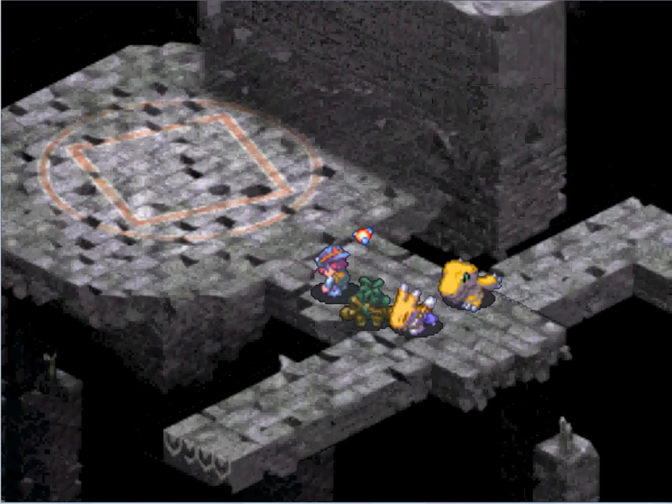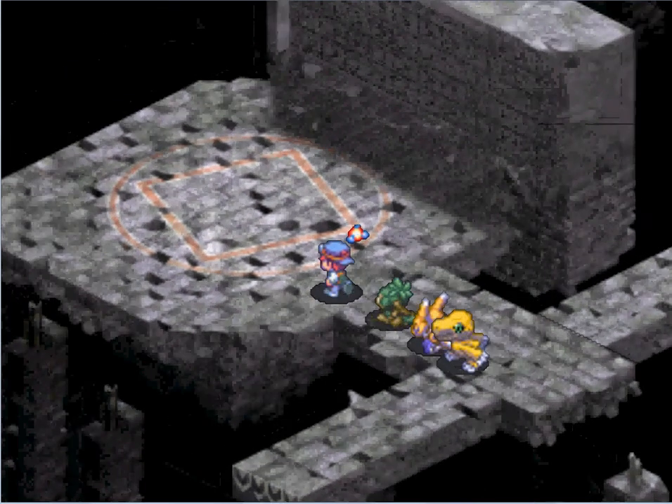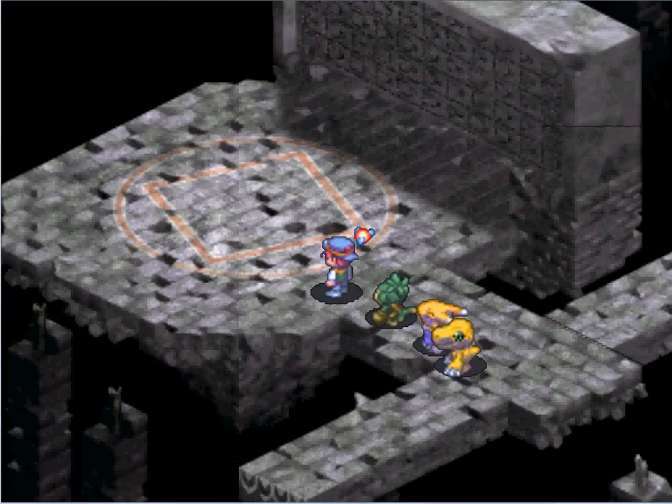The team leader is gone. What you're going to do is go back to the city and he should be there. All you got to do is go and find him. And that's all there is. This will do it for this episode of Let's Play Digimon World 3.